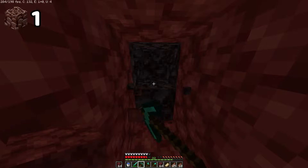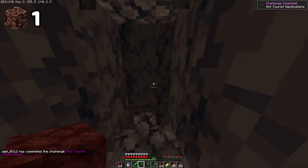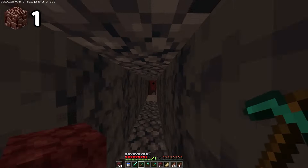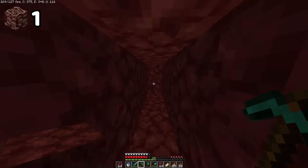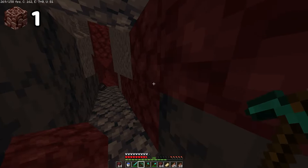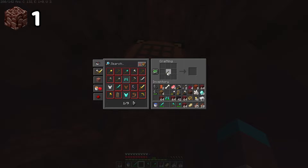Nothing behind that block — never mind, let's keep mining. Oh no, blackstone — I hate mining through here. Looks like I ran into a basalt biome, this is the worst. Got an achievement though, which is nice. I don't remember visiting a warped forest, so that's weird. We're going back to where I thought there'd be netherite — and there wasn't. Another basalt biome, this really sucks.